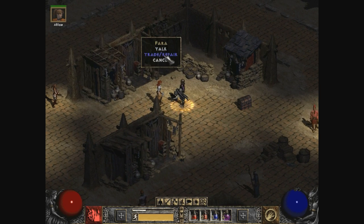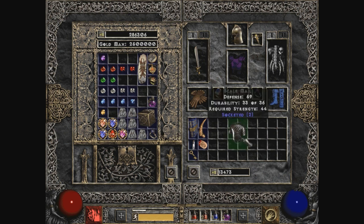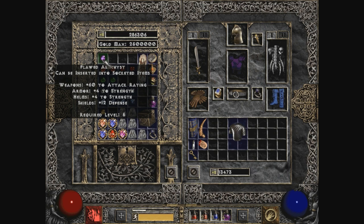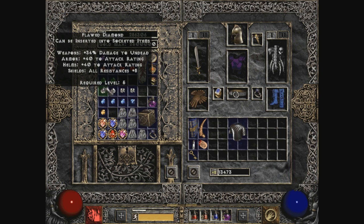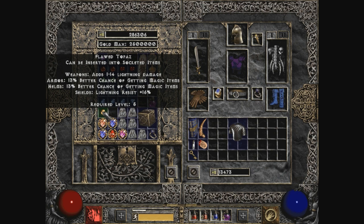Let's see Pharah and sell it. Now let's go to the stash because we are going to wear this - that's just too much defense to pass up. So the question is, what kind of socket jewels we want to put in there. We have a flawed amethyst, which in armor would give us plus 4 to strength, plus 17 to life, plus 4 to dexterity, plus 40 to attack rating.